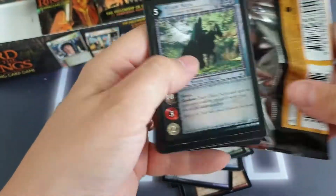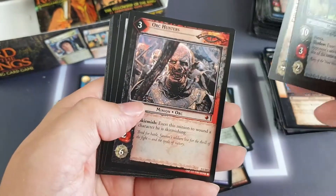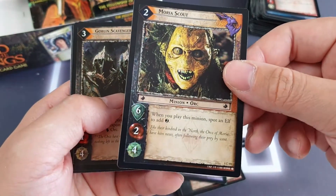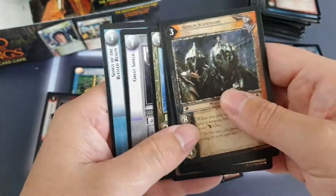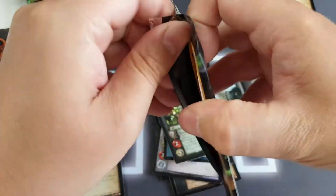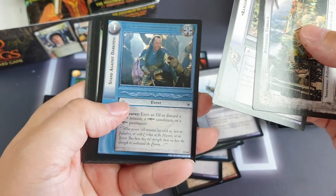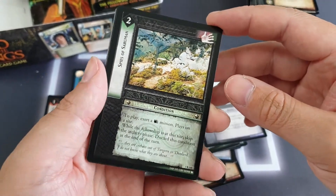Starting to make me sad. We've got one of the Nazgul, the Passage of Caradhras, Orc Hunters, and the rare is Strength of Kings — an event. We've got a Moria Scout and that's a foil as well! You can see the teeth and eyeballs glowing. Yet another common foil. Sometimes there have been known to be double foils in these packs — I doubt we'd get that lucky at Digital Llama. Rivendell Terrace, Ranger Sword, Stand Against Darkness, and the rare is Spies of Saruman.